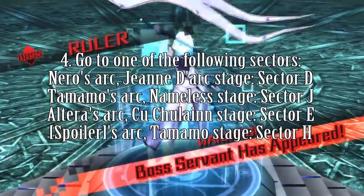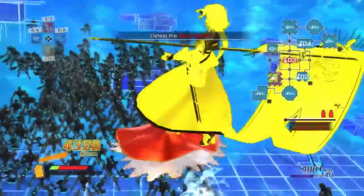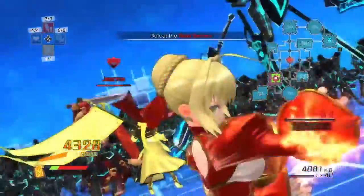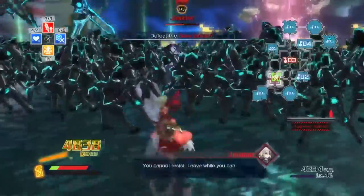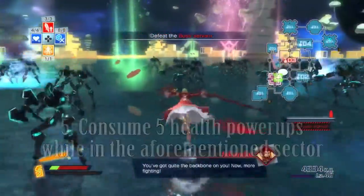Once you've completed the Regime Matrix and gone to that sector, start killing enemies and make them drop health power-ups. You'll need to consume five health power-ups in that sector after completing the Regime Matrix. As a tip, enemies drop more health power-ups when your health is low.